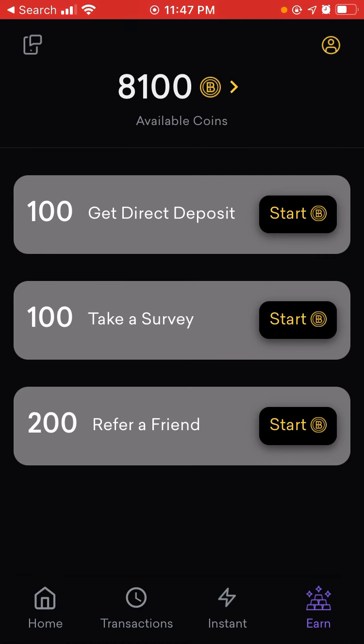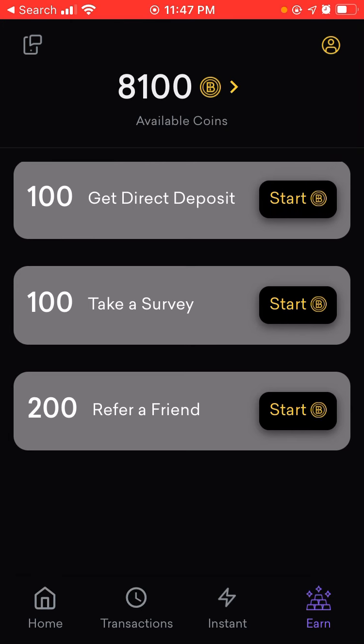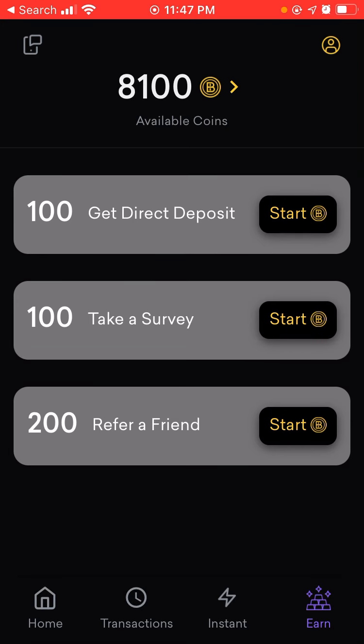There's two plans: you can do the standard plan where you pay nothing at all — you get a sign-up bonus and then a dollar per friend referred. Or you can get the Goal plan like myself where you pay five dollars monthly and then you can make two dollars per friend.